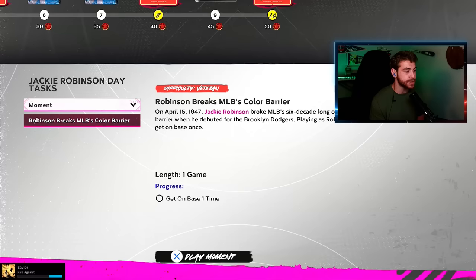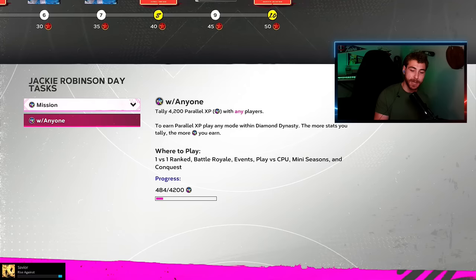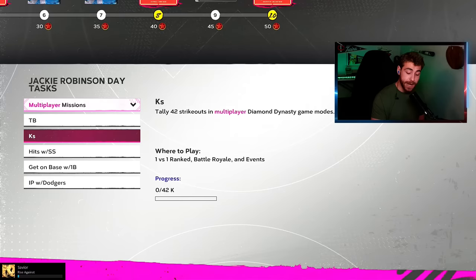So how do you get him? There are new moments — get on base one time, seems difficult but we'll try it. For PXP, 4,200 PXP with any players gets you 10 points. I already have progress because this came out earlier than normal — it's kind of a surprise drop. There are also multiplayer missions: tally 42 total bases and 42 strikeouts online. This should net you the entire program.